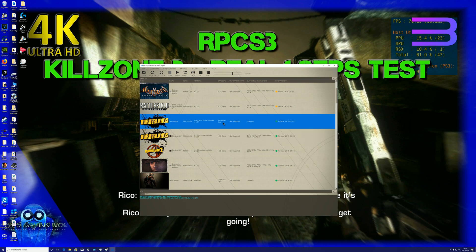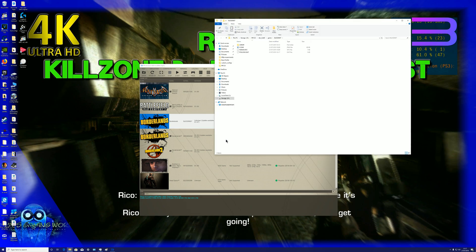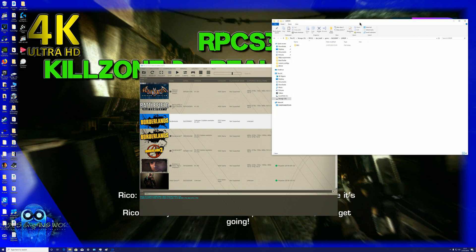So once you've imported your DLC — you've installed the package file and it says it's successfully installed, yet it's not showing in the game — this is how you do it. Right-click, open the install folder: usr > dir > dlc. Now let's open the folder of the main game.